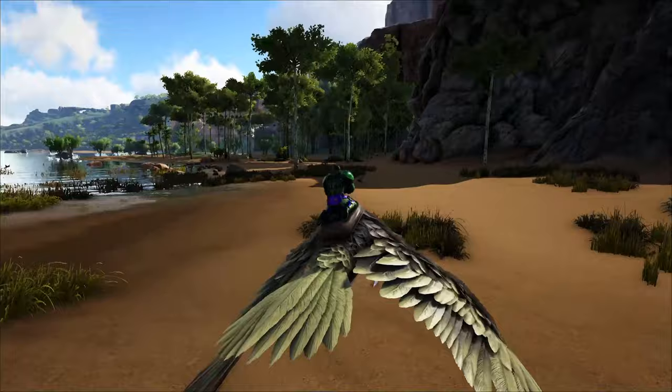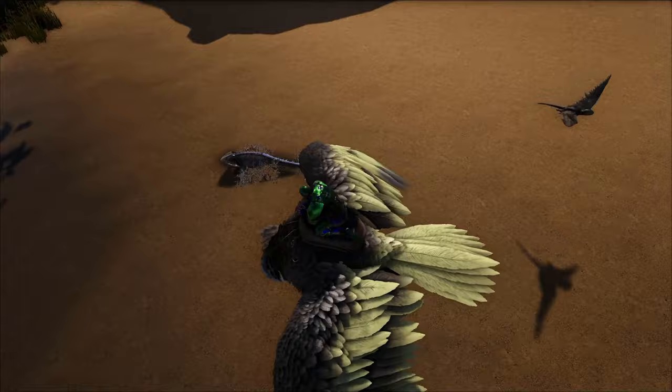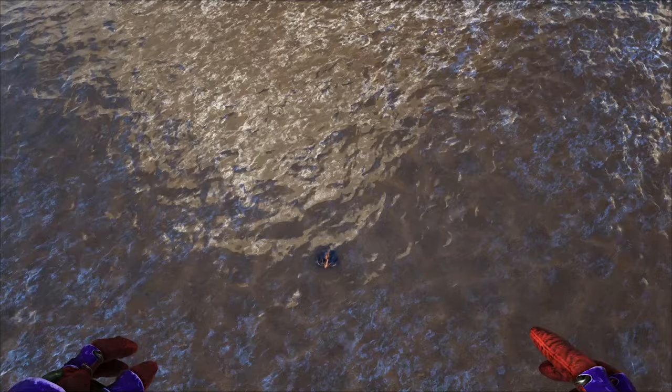One way to do it pretty easily without having to do it manually is to use the Diplocaulus, which has 5x damage to trilobites. These are nice little dino creatures running around the swamp, and you have to obviously tame it. There are a few ways to capture it. I personally like to build a small little cage, capture it with my argy, and then drop it in, torpor it, and tame it.